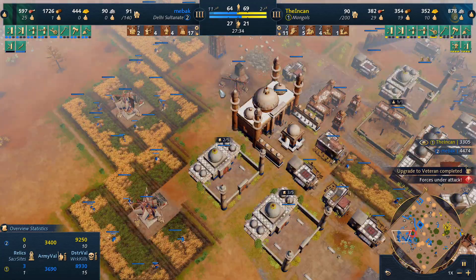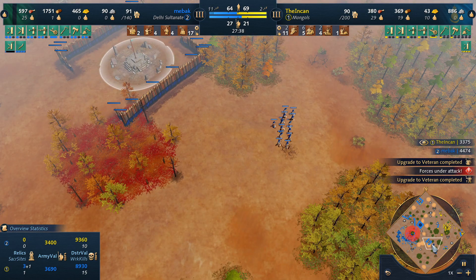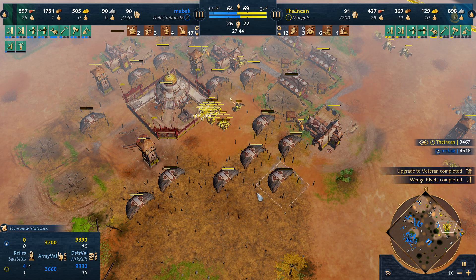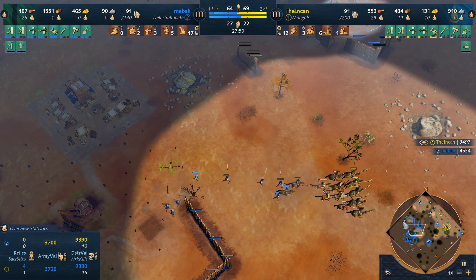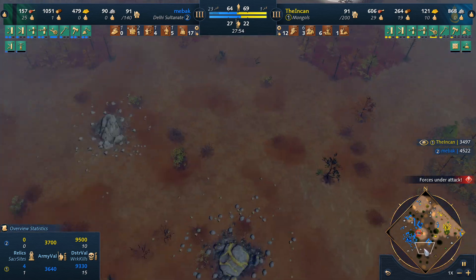We're kind of looking around for his villagers — we don't know where they're at. They were farm transitioning in the back, dropping a keep on this gold. We should have known to send units to the other side. But we were rallying towards the middle just to kind of control the sacred site. We probably could have denied these keeps and stuff. But it happens. We're still up to nine traders. Eco hasn't fully taken off, but it is taking the lead.